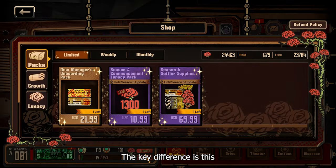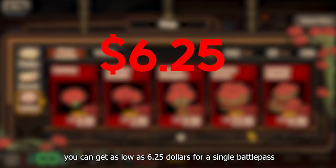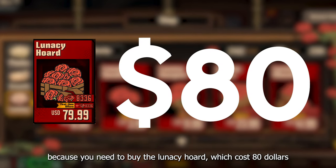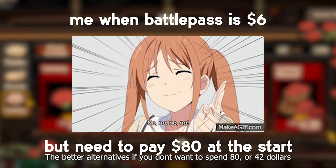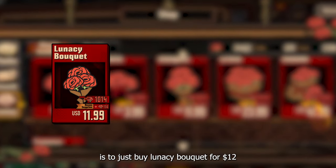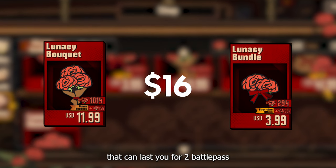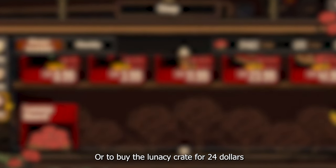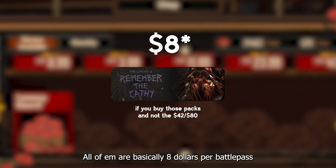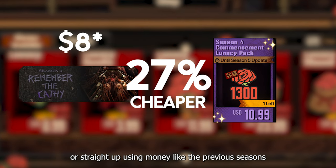What is the difference? The key difference is this: with the first-time bonus, you can get as low as $6.25 for a single battle pass, but it might be steep because you need to buy the lunacy hoard which costs $80. The better alternatives — if you don't want to spend $80 or $42 — is to just buy the lunacy bouquet for $12 plus the lunacy bundle for $4, for a total cost of $16 that can last you for two battle passes, or buy the lunacy crate for $24 that can last you for three battle passes. All of them are basically $8 per battle pass — that's 27% cheaper than buying the battle pass bundle using money like in the previous season.